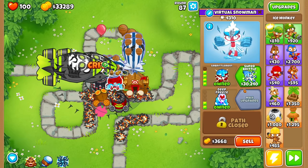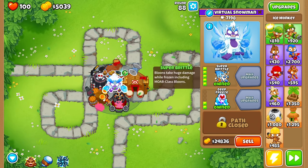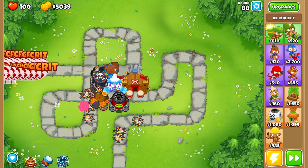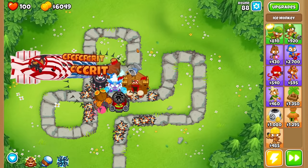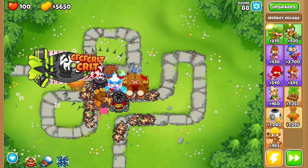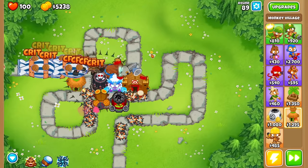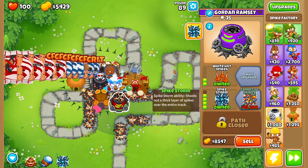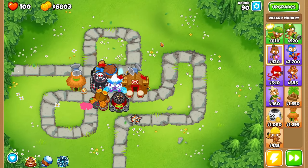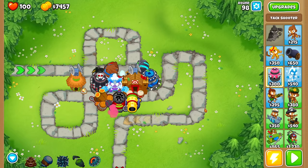Once we get to the late game, we can multiply our damage even further by getting something like a Super Brittle. This is going to allow you to do extra damage to all the bloons in your range that you can hit with your ice tower. It's super ridiculously powerful, but the only thing you still need to watch out for is DDTs. DDTs are still not going to be easy with a primary mentoring strategy. You either need to get another village up to the third tier middle path for an MIB, or get some other towers that support you in popping DDTs — like a Spike Storm, Prince of Darkness, or even a Permaspike — just to clean up all the bloons in the back.